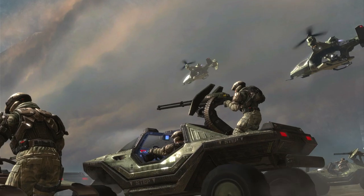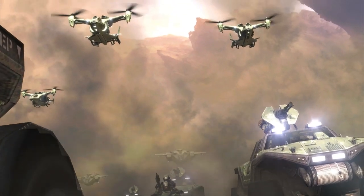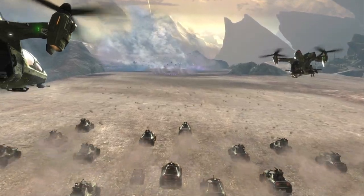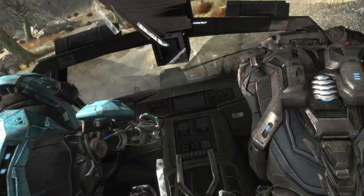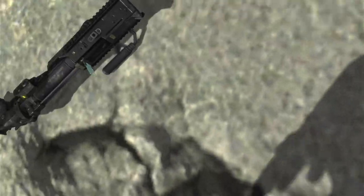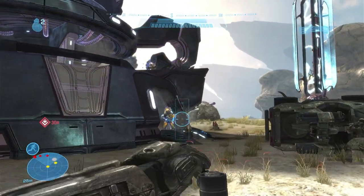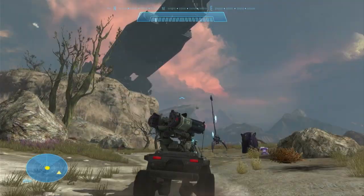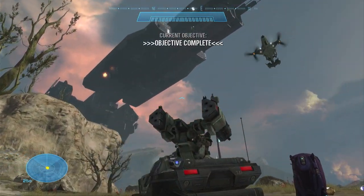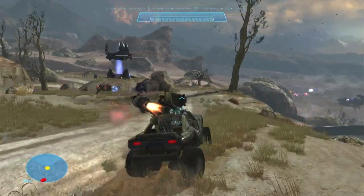In contrast, other missions are instead action heavy, such as the level Tip of the Spear. This opens with a cutscene of two large armies clashing, and you are then dropped right into the fight after your vehicle overturns and you pick up a grenade launcher. During the mission, there are also many cinematic shots to keep you engaged in the stakes. These include large frigate ships flying overhead providing support from above, as well as cliffside views of the main battlefield in the distance.